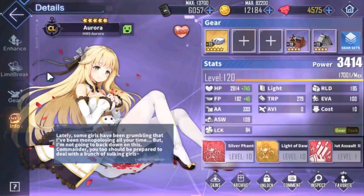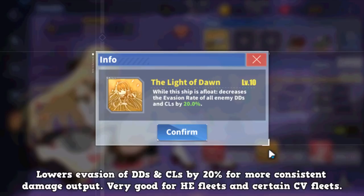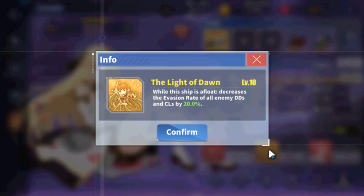Next we have Aurora. She doesn't directly increase damage, but her skill Light of the Dawn reduces evasion of destroyers and light cruisers by 20%. This is very good when using battleships with HE shells — very core for HE fleets like Richelieu and Jean Bart. It's not a raw damage increase, but it improves damage consistency so your battleships don't miss their volleys. Very solid for light armor boss fights.